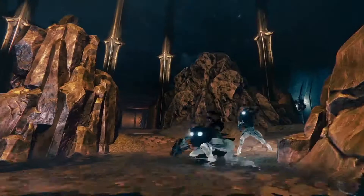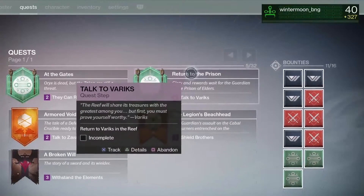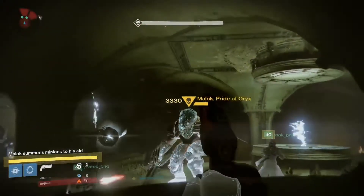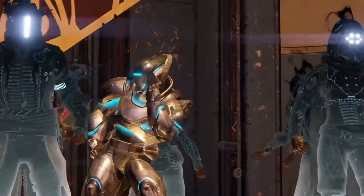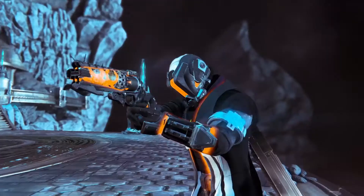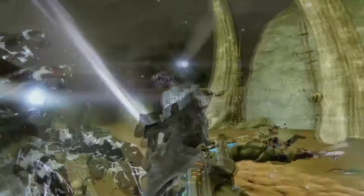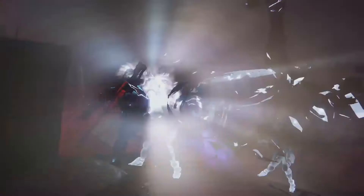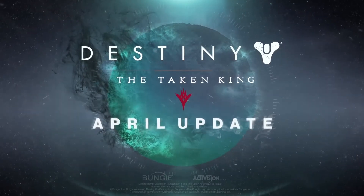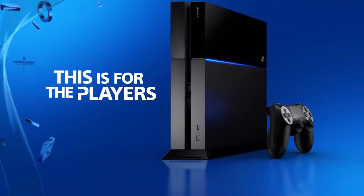We're excited to give Guardians new bounties, new strikes, new questlines, gear customization options, and new Prison of Elders challenges. More things to kill, more things to collect, more things to do — there's just more of everything. I'm most excited about raising my light level and then going out and acquiring some of that Chroma gear. On April 12th, I'm taking the day off work. The new Taken sword is awesome — you can just go destroy the Taken with their own sword. This is for the players.